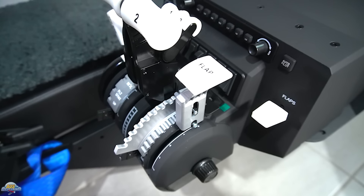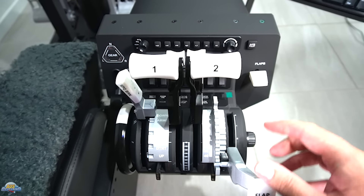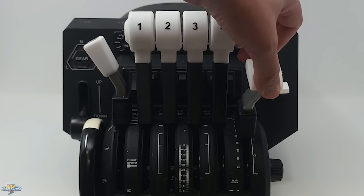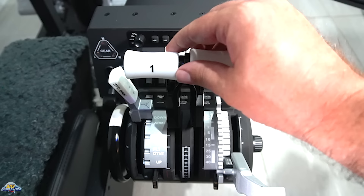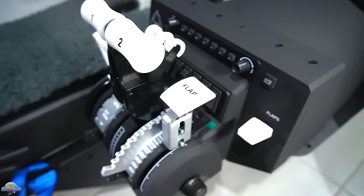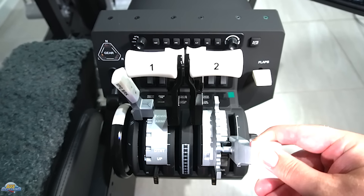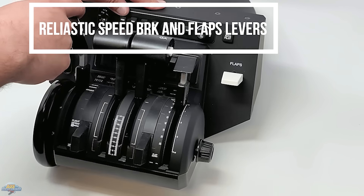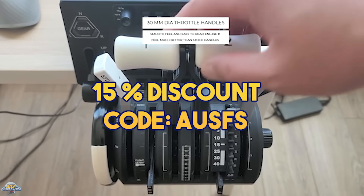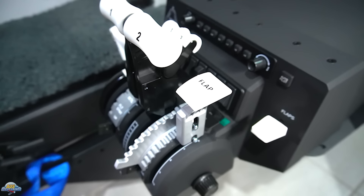A big thank you to ProTest Sims for sponsoring this video. Their products enhance your flight simulator hardware by turning your flight controls into something closer to the real thing. They make add-ons for flight controls such as Honeycomb, Cytec, and Velocity One, covering a variety of aircraft including Boeing, BAE, Cessna Citation, Vision Jet, and TBM. The current add-on being used is the ProTest Sims dual-action Boeing 737 add-on for the Honeycomb Bravo, featuring a detent flap and speed brakes. Use code AUSFS at checkout for a 15% discount on all ProTest Sims products — link in the description.